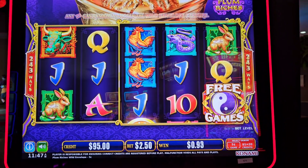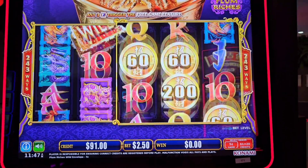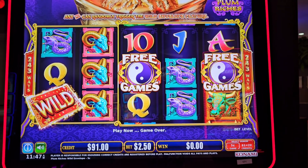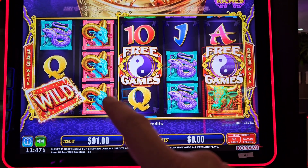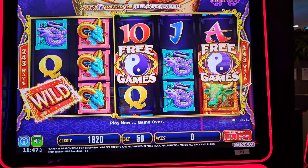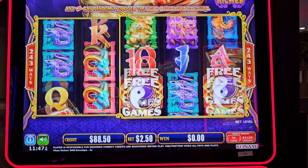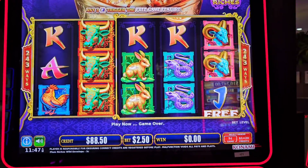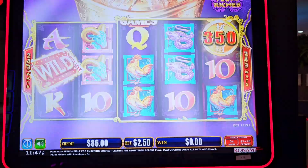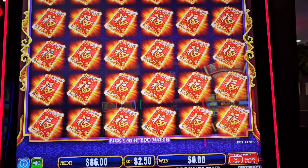Normally do fairly well on this machine — a couple of times I've played it. Today will probably be that exception. So what we need is wild, wild on the first two reels, and then whatever coins we hit here we win, or three free games on these. This is going to be very difficult.